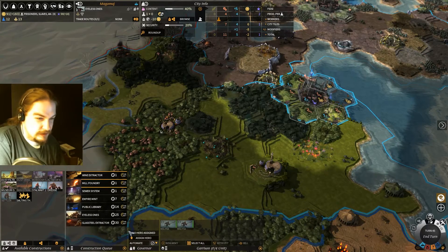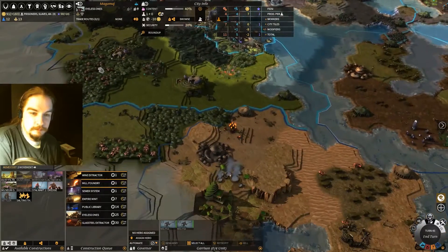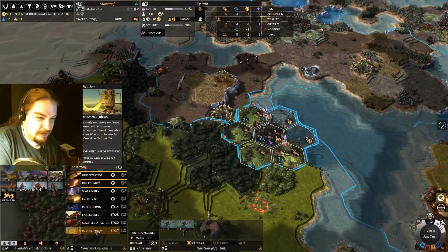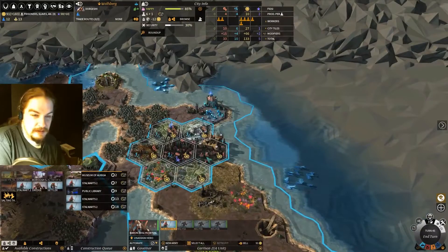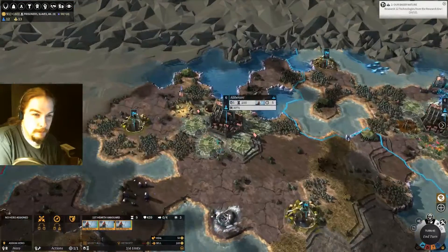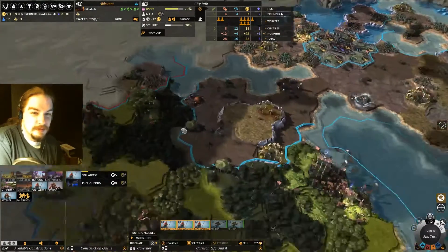The glass steel can come in. There is another village, which is probably down here — that'll be helpful. Dust filtration — I want that on there, definitely. We want that high on the list. That'll be on the list soon. They're just building me stalwarts.